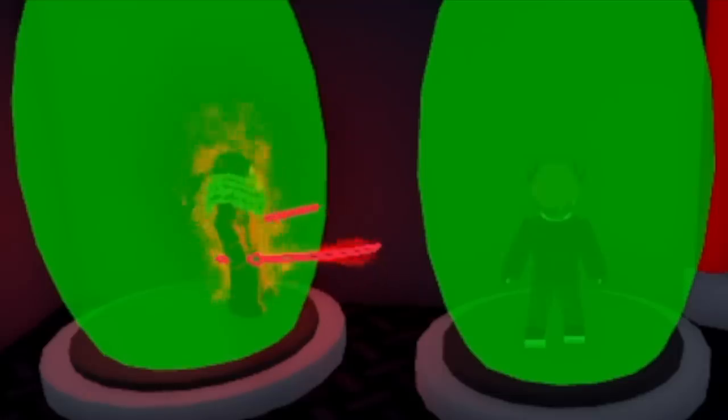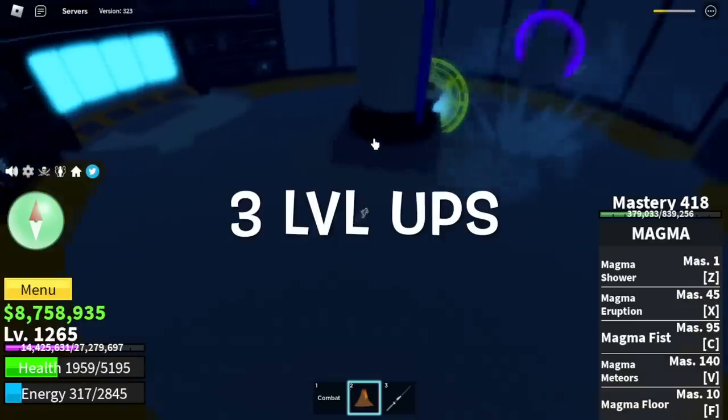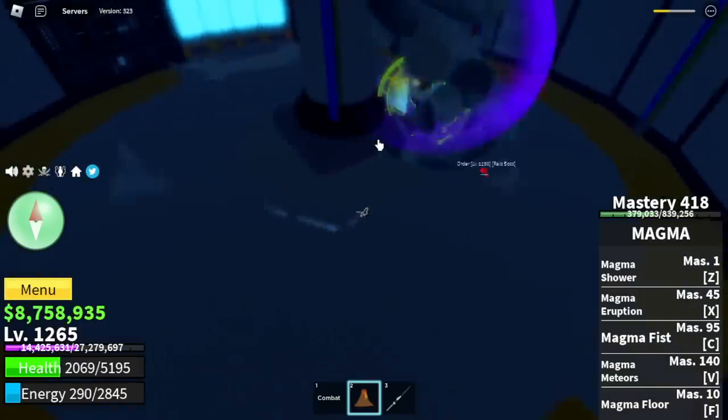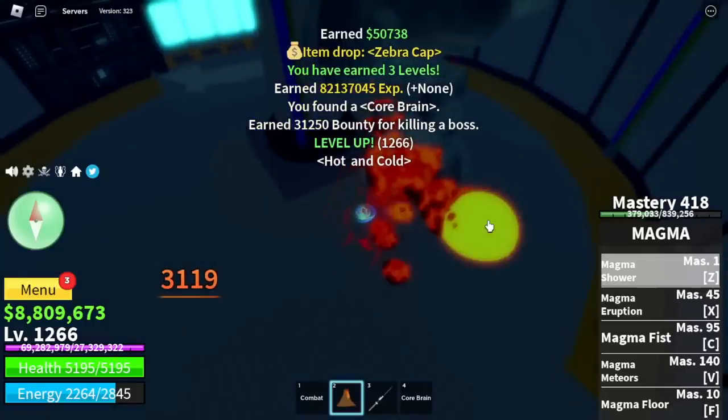My main account — Human V4. Our level is 1,250. Every time you defeat Order, you will level up three times. We're going to fast forward until we get the Core Brain. Finally, we got the Core Brain!